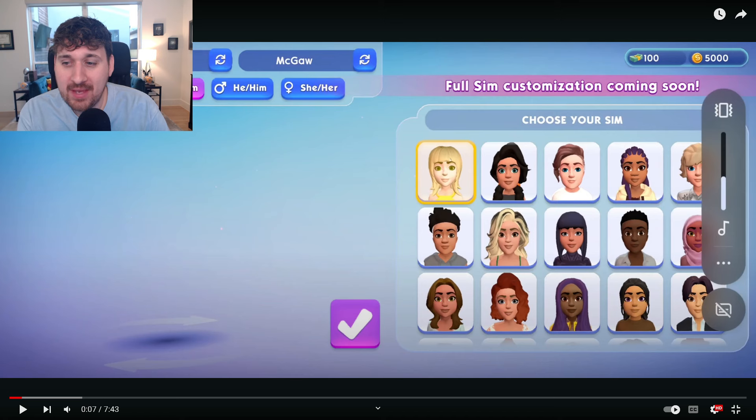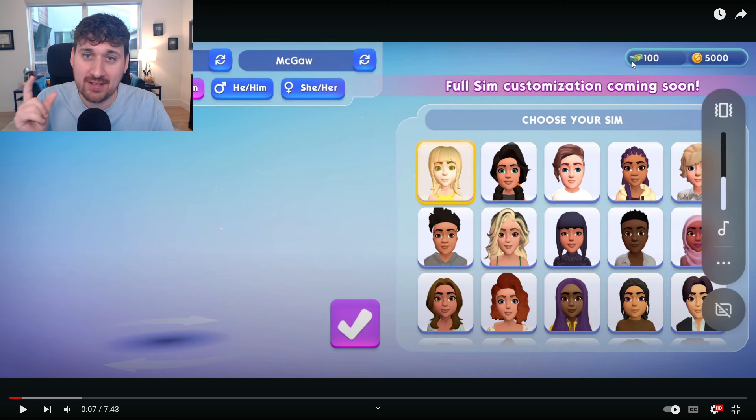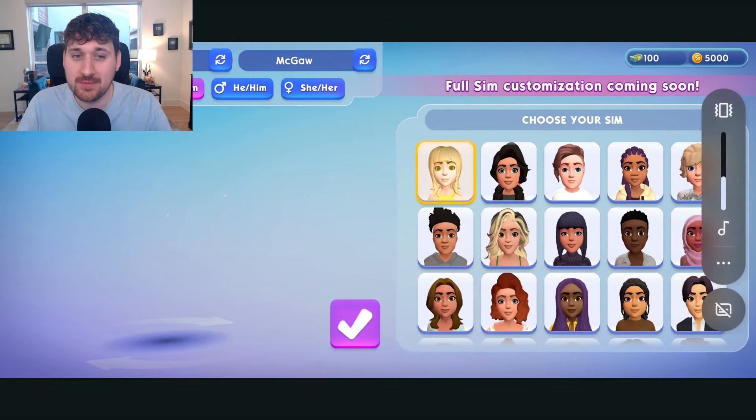So the first thing we meet here is the character creation screen. As you can see, there's a pink banner that says 'Full Sim Customization Coming Soon.' There are two currencies — one that's cash and one that's coins. Obviously, the coin one is going to be free-to-play. You'll probably earn a little bit of cash, but at a smaller increment, and it's probably something you can buy in the shop. But they have pronouns and naming your Sim — so some level of customization already.